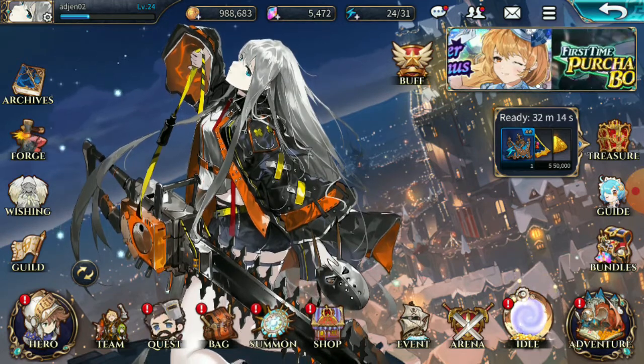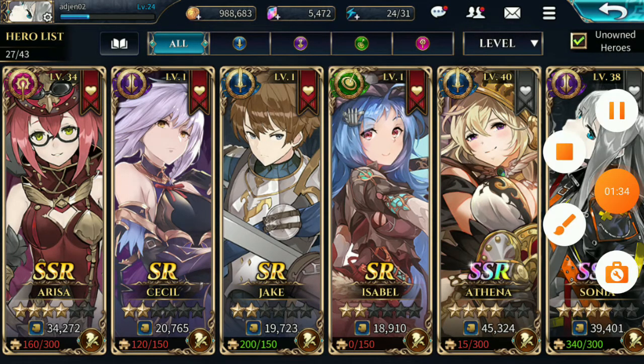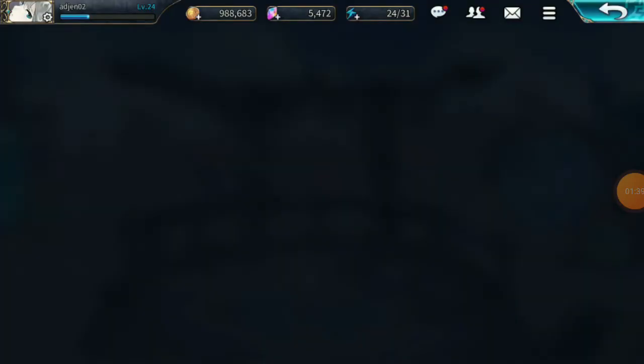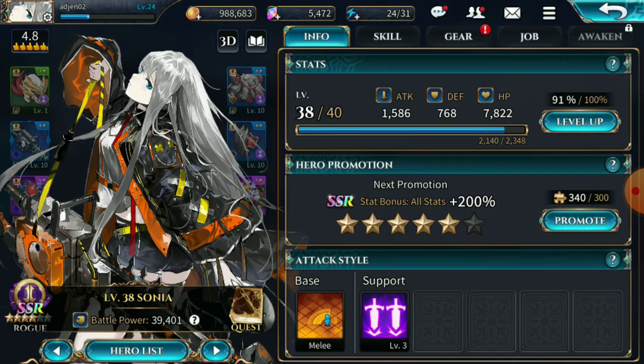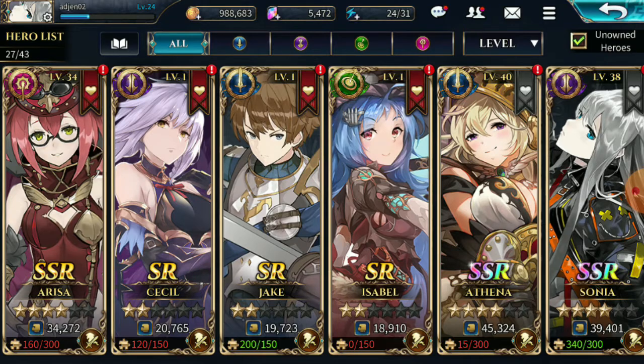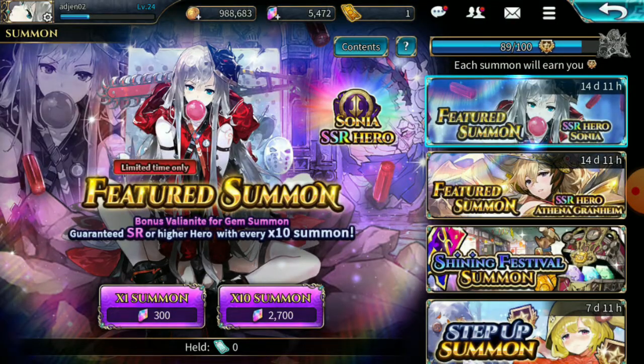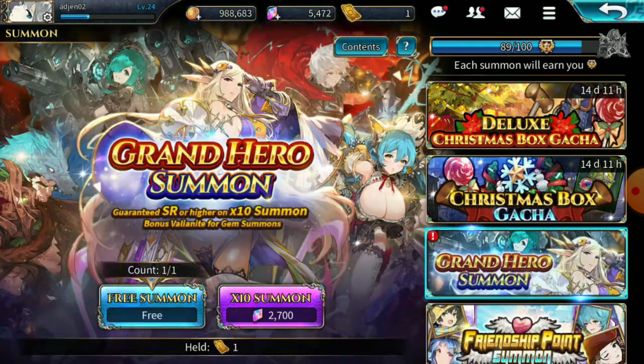I'm trying my best to gather as many shards as possible to raise her because I really like her design — she's my waifu in this game. She is currently at four-star and I already have 340 shards of her. I won't use those yet because I can still use omni shards to promote her. Now I have the resources to do two multis and aim for the milestone. Let's first do my free summon.